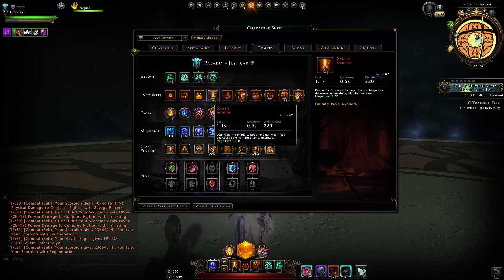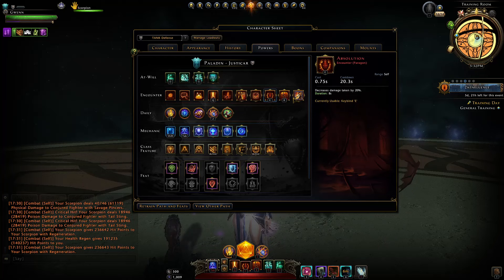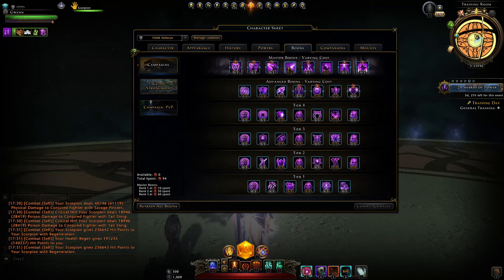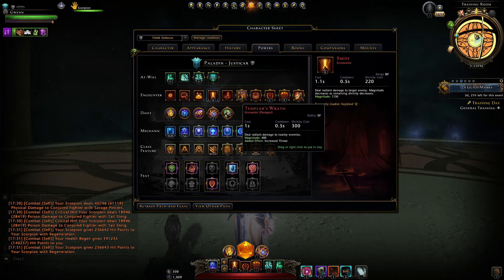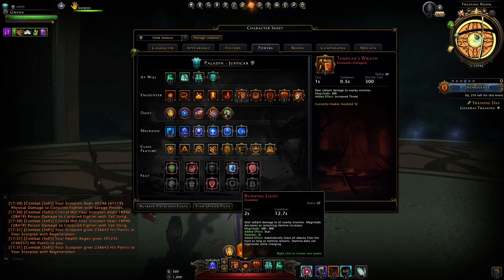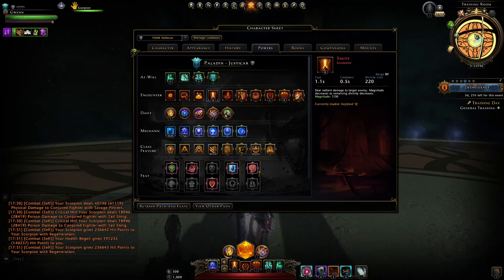For encounter powers, we're using Smite as our single target taunt and threat power, Absolution for the damage resistance, and Binding Oath for the stamina regen and also for triggering our Focused Retaliation to get those stats reliably. This is what you use in a boss fight. If you're just beating up groups of enemies, you can switch to Templar's Wrath and Burning Light. For single target — particularly in this new trial — we use these three abilities, and for getting the enemy's attention we're using Intimidating Presence.